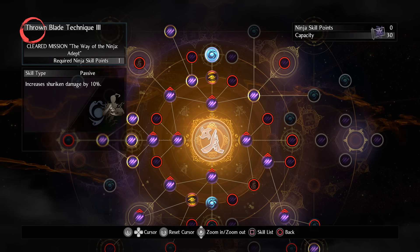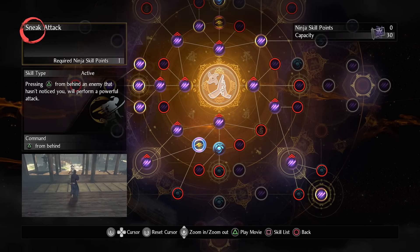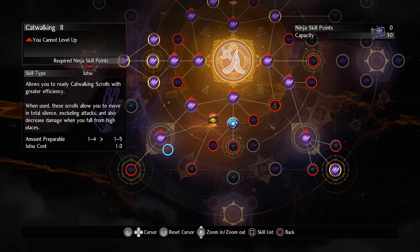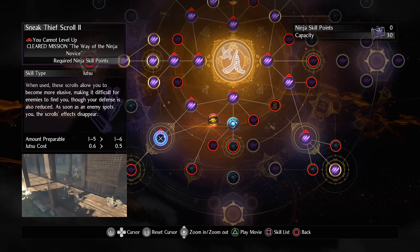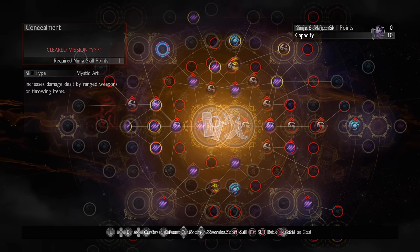For lightning feathers in particular, you can use the bird to scale its damage. Get shuriken shooter and then throne blade technique for faster throwing and more damage. Get sneak attack if you want — quickchain scroll is amazing in case you die. Catwalking, sneak thief, and tiger running scroll allow you to be ninja-y. For mystic art, get concealment which will boost your kunai damage even more — can't wait to try that out.